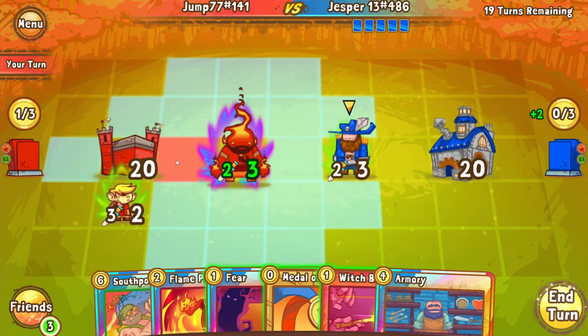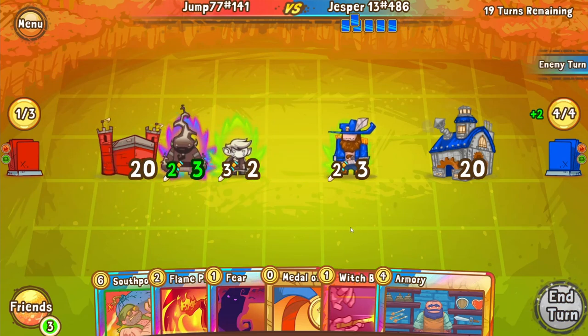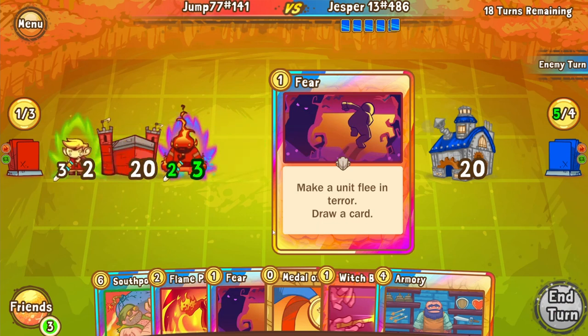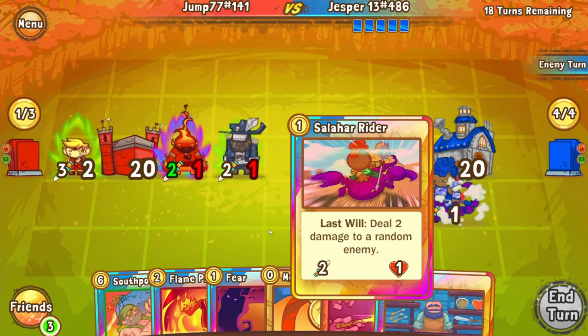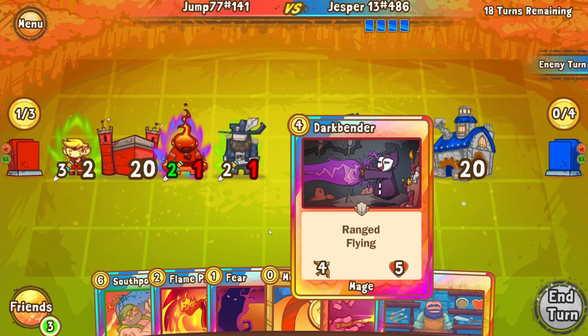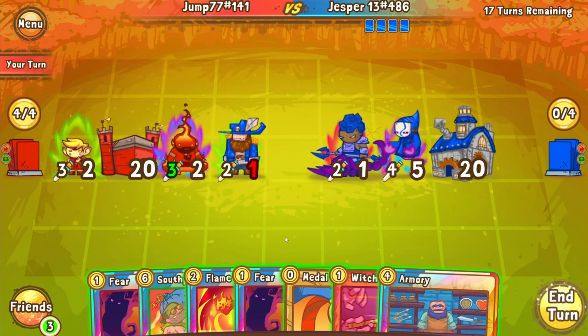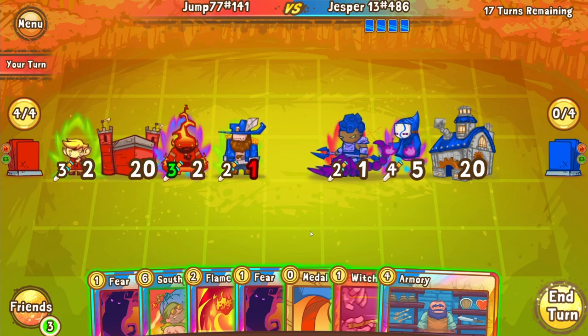A very good opening play for Jasper — immediately getting himself six gold next turn, which means he could pop out a cannoneer on turn four, and that would be a huge threat to Jump. Jump's going to put out an elvish thief, which gets feared, so no southpork cannoneer from Jasper. Looks like he's going to do a Salahar rider and then a dark vendor. Jasper has put the first range unit on the board, and range in this format is pretty big, just because OTK is a very, very viable strategy for taking out your opponent's castle.